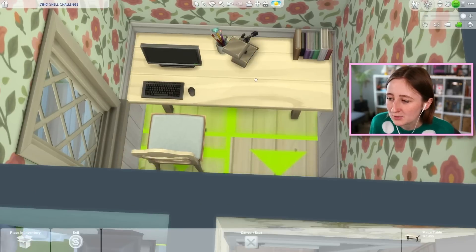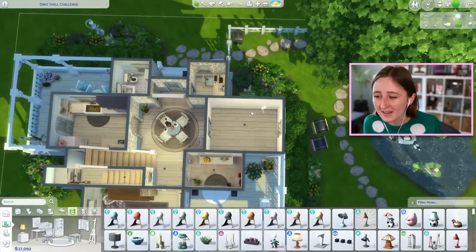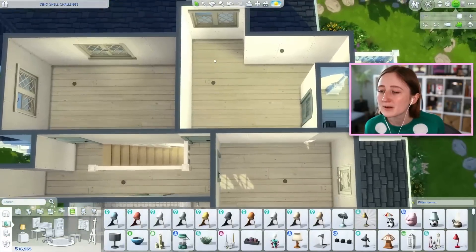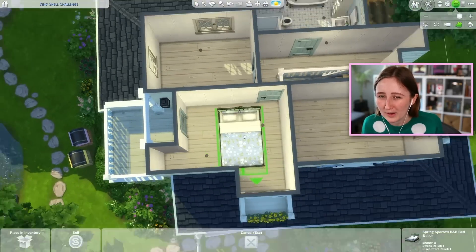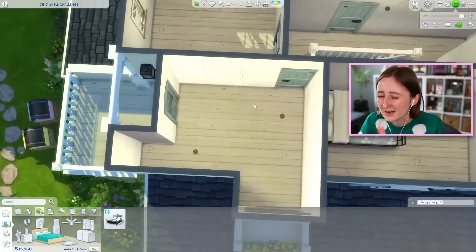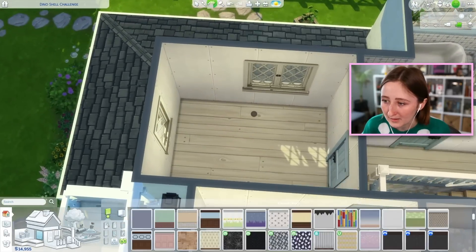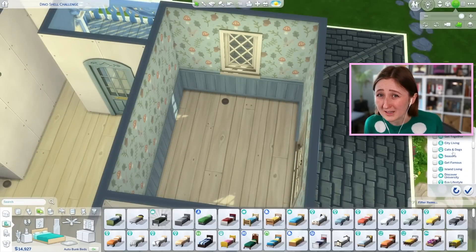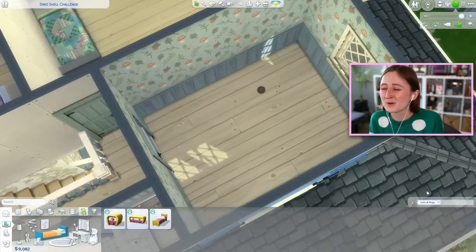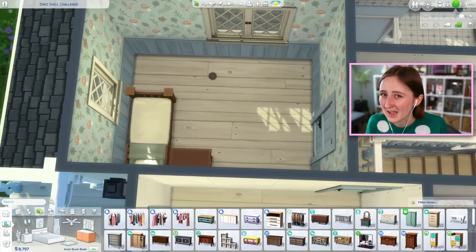The other big issue I faced was the size of the bedrooms — they were all so tight that it was hard to fit a double bed in them. I really wanted the room with the balcony to be the main parent's bedroom, but it was just such a weird shape with all the random walls, there wasn't a good spot for a bed. So I ended up making the smaller room without the balcony the parent's room, and the weirder shaped room with a balcony into a kid's room — which in real life is less than ideal, but it made the most sense.